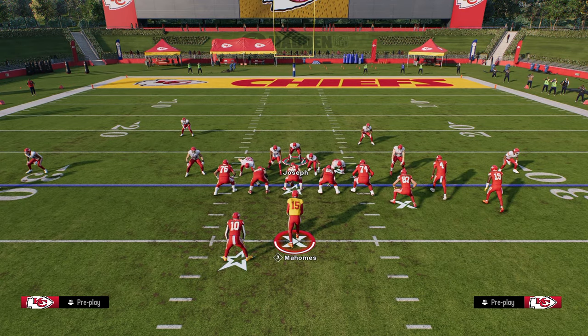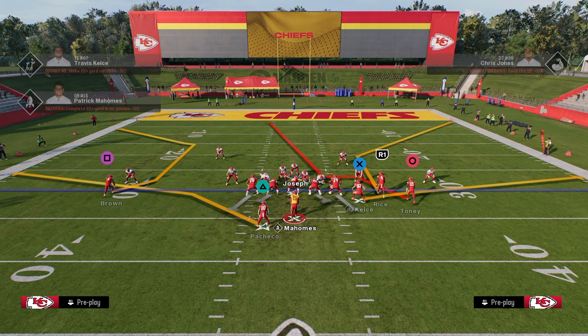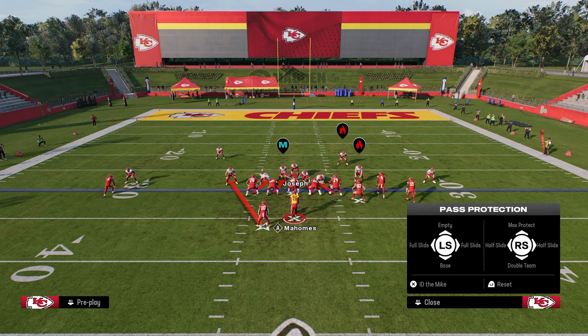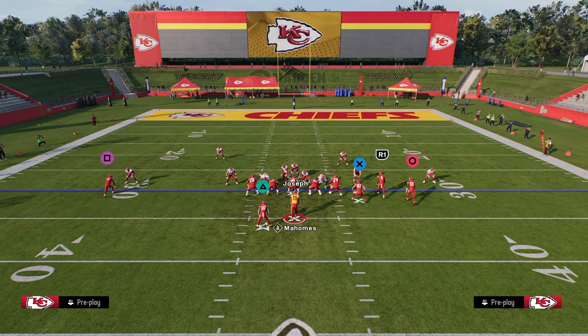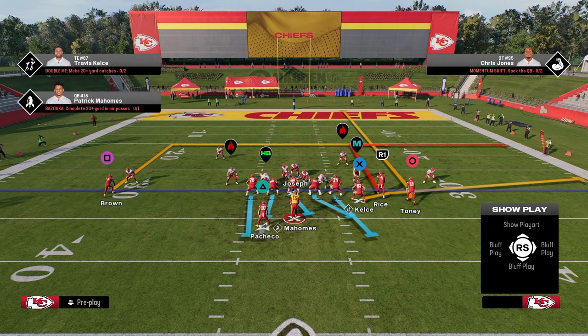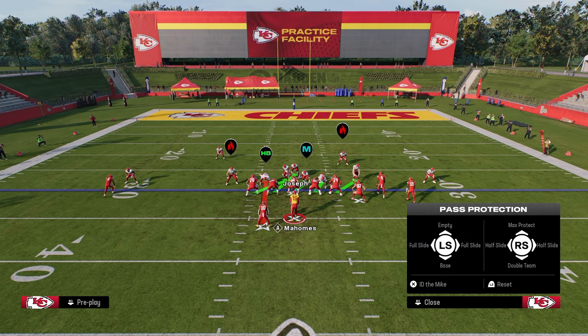What we're going to do is hit L1 or LB, and that's going to bring up our pass protection menu. What I like to do is full slide, which is with the left joystick. So I'm holding L1 and I'm going to flick the left joystick to the right — I want to full slide away from the running back, so in this case that's to the right. Full slide to the right. You see everybody's full sliding to the right, and what we've done is told everybody in our offensive line to take one step to the right. We're then going to block our running back.